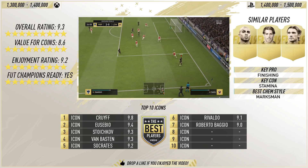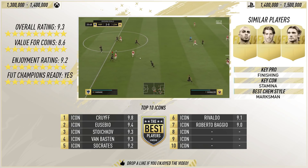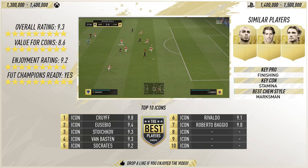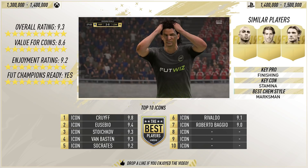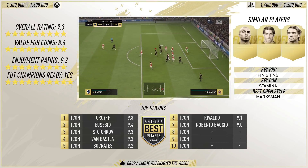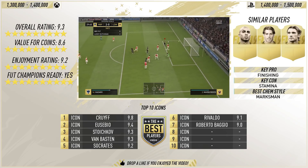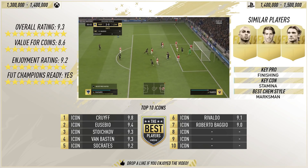I've reviewed 7 of the top 10 icons so far: Cruyff, Eusebio, Stoichkov, Van Basten, Socrates, Rivaldo, and Roberto Baggio. If there's anyone else you want to see reviewed — icons or any other players — drop it in the comment section below. Leave nice suggestions. I'm supplying you content, trying to give you a smile every single day. Lads, that's going to be it for this review — I hope you have enjoyed. Smash the thumbs up button, subscribe if you're new, and as always I will catch you all next time.